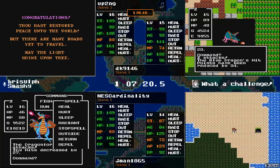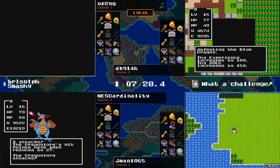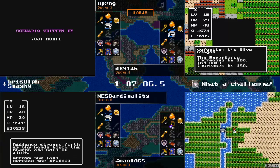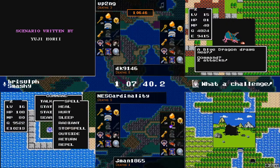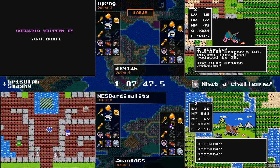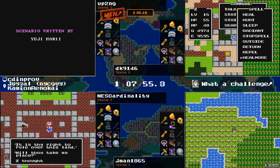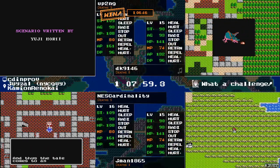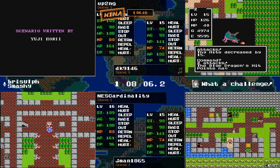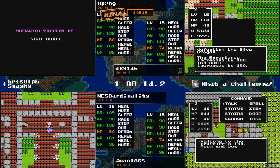It appears that while this was going on, DK went back to Hawksness and is getting 16 and will like what's showing up. Speaking of showing up — up2ng is in the chat with us. Hey, what's going on guys? I just watched a pretty solid race. You were just barely ahead of NEScardinality, and honestly the biggest difference in the end — conservatively I think he saw eight Red Dragons on the way down in Charlock — it was unbelievable the amount he ran into.